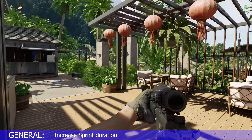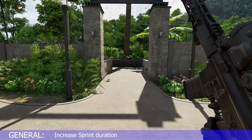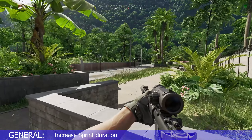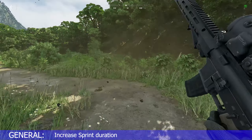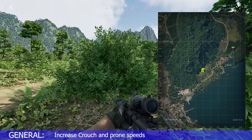It seems like every engagement you are low on stamina. As a result, you are unable to sprint for cover, break line of sight, and find a good spot to heal. I wish they would increase the sprint duration and, along the same line, increase the prone and crouch movement speeds.